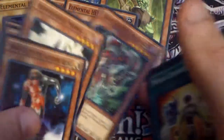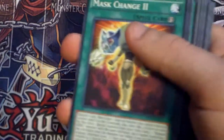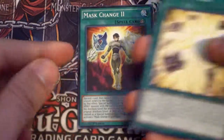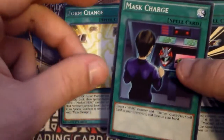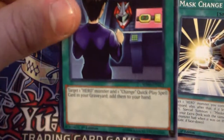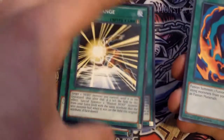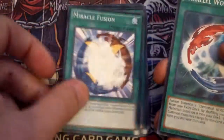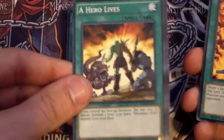That's basically all the monsters that you basically get — very, very good. And then for all the spells: Mass Change x2, Form Change, Mass Charge, which is actually very, very useful. Mass Change, of course. You get Poly, Miracle Fusion, Parallel World Fusion, A Hero Lives, which is also very good.